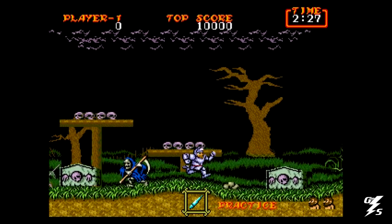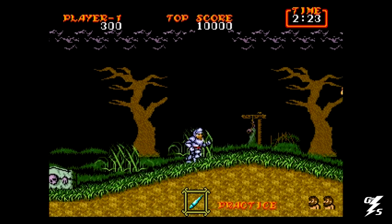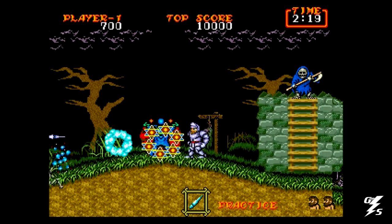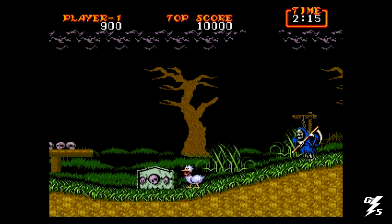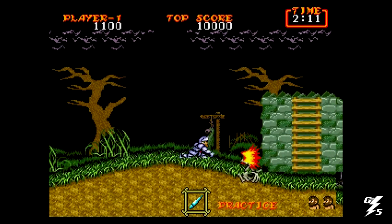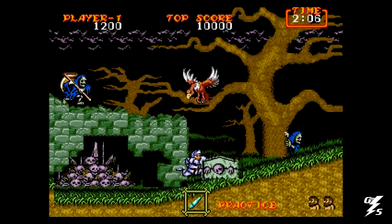This is Ghouls and Ghosts for the Sega Genesis, released by Capcom in 1988 in arcades and on the Sega Genesis in 1989. It's a side-scrolling action platformer and the sequel to Ghosts and Goblins, but Ghouls and Ghosts is a much better game in my opinion. There's also a sequel on the Super Nintendo called Super Ghouls and Ghosts, and that game is the most difficult in the trilogy.